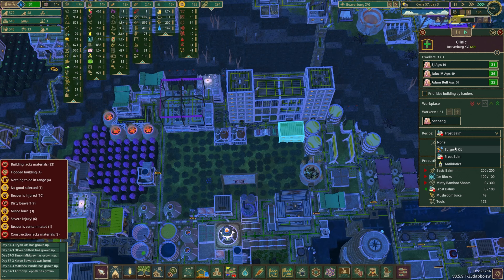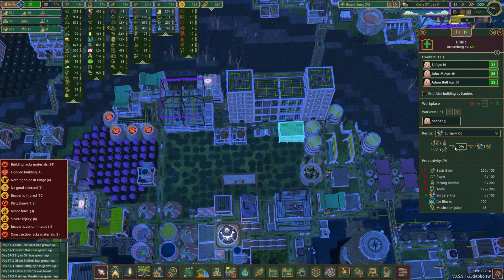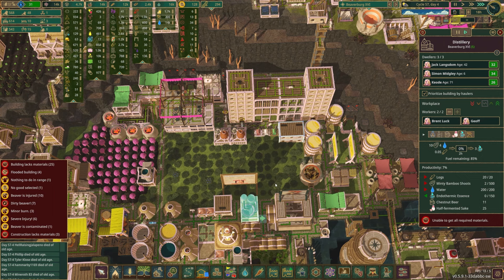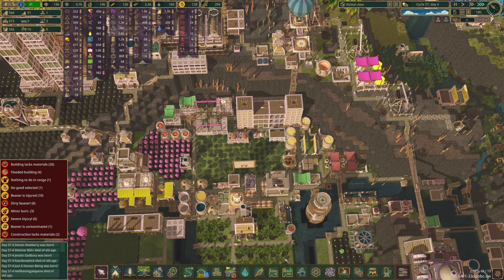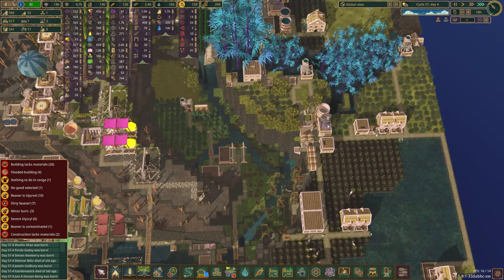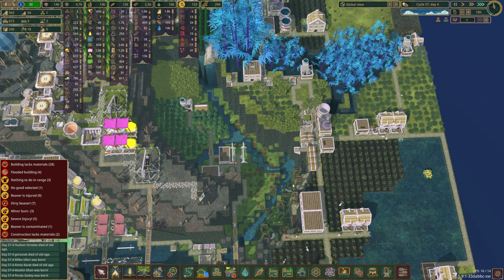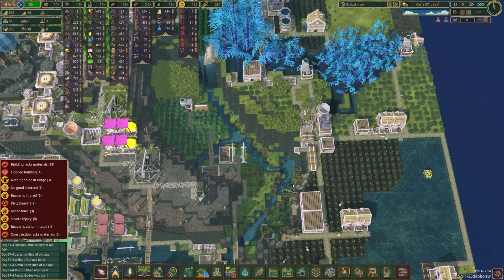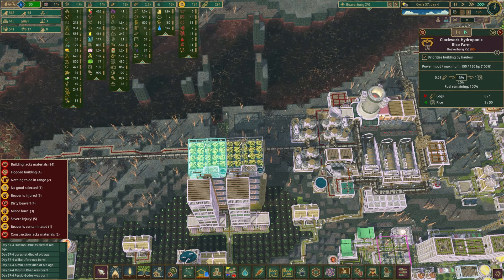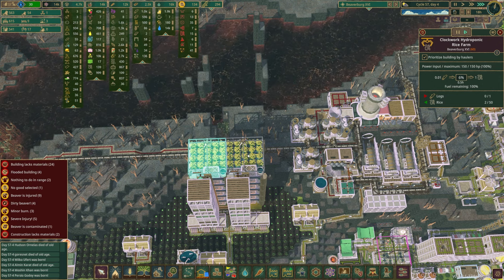We actually have a hundred ice blocks — it's the minty bamboo shoots that are the problem for the frost balm. We don't have strong alcohol either. The distillery is making endothermic essence — I know there's at least one doing half-fermented sake and logs into strong alcohol, and the half-fermented sake should be coming from here, but we don't have enough rice. Fortunately we have two buildings supposed to be making rice, but we're so low on rice it's causing all sorts of problems further up the chain.